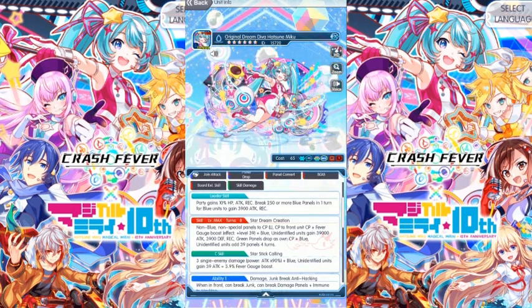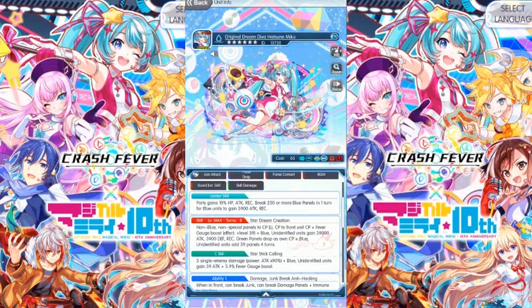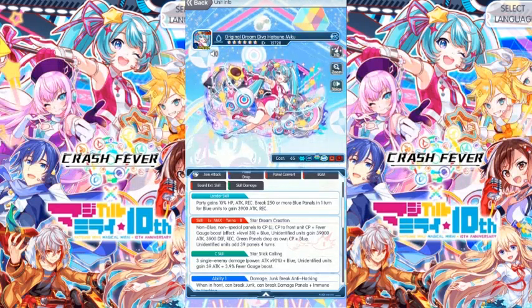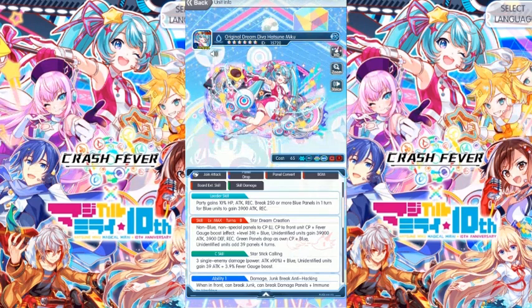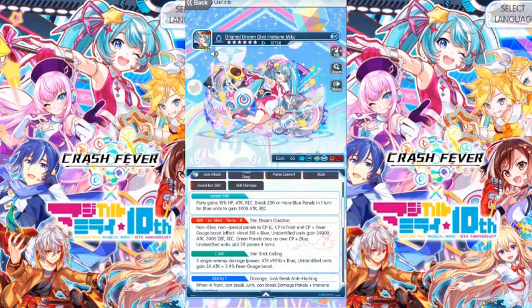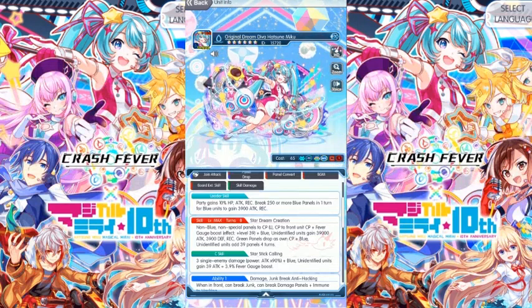The skill is Star Green Creation, 8-turn skill. Non-blue, non-special mana to CP, large CP to front unit, CP plus fever gauge boost effect plus level 39. Blue identified units gain 39,000 attack, 3900 defense and recovery, green panels drop as own CP plus, and blue identified units add 39 panels to board for the turn.